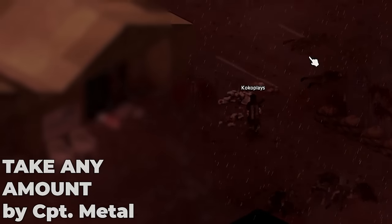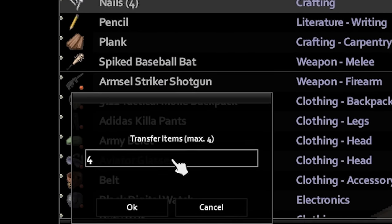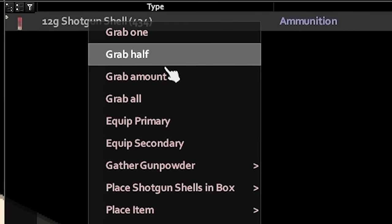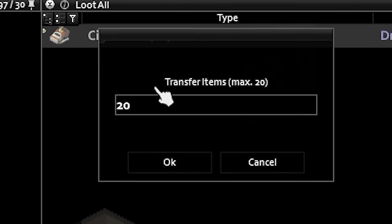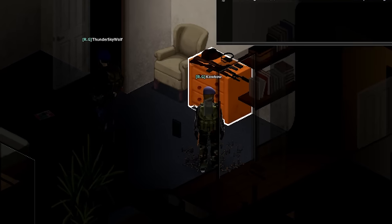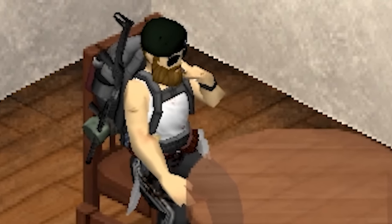The last quality of life mod on this list is Take Any Amount. It streamlines inventory and storage management and makes it much easier to grab or store exactly the amount of a certain item you want. There comes a time when taking all of the bullets would be slightly too much, so with this mod you can take only the amount you need for your next adventure — which works even better in multiplayer when you're sharing a big base with your friends.